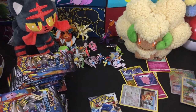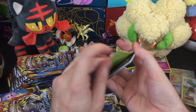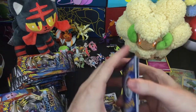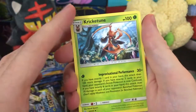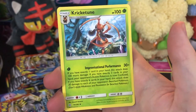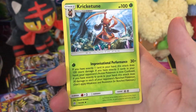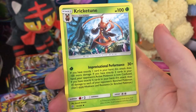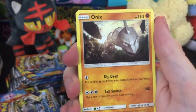Have you all seen the leaks? I'm not that disappointed, and I don't really mind that the Pokédex is being cut down. We got Piplup, Anorith, Kricketune. What in the world is this attack — why does it have so much text? This is not Yu-Gi-Oh. Improvisational Performance: if you have exactly one card in your hand, this card does a hundred more damage; exactly three cards, your opponent's active Pokémon is confused; if you have exactly six cards, this attack does 30 damage to each of your opponent's Pokémon. That's interesting — it only costs one energy, pretty cool, I guess. I don't know anything about the game.